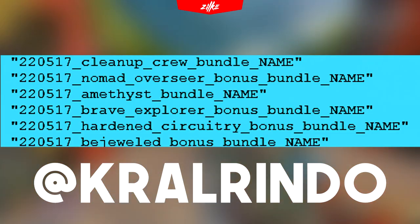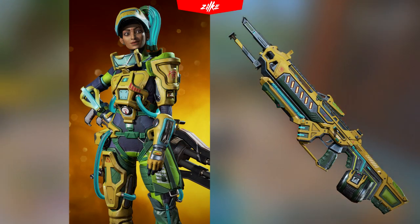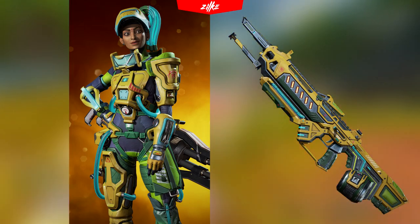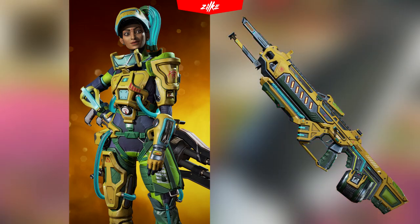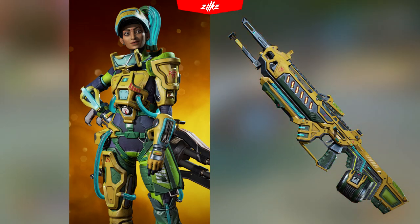First, a skin which is not going to sell that much but we still need to mention it. Rampart is going to get the season 10 skin called Clean Up Crew, which is probably one of the most interesting Rampart skins ever, just because of the colors and because it looks so clean. The whole Rampart look is changed and that is why it looks so good. This skin is probably going to be bundled with the Rampage skin from the same event, which means the bundle is going to cost above 2000 Apex coins.